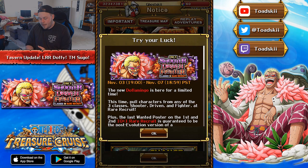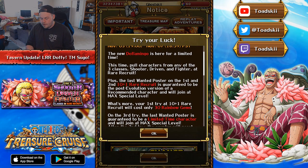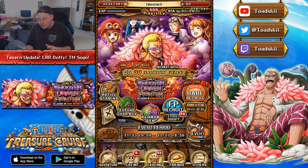Going through the structure of this banner: it arrives on the 3rd of November and leaves on the 7th when the Sugo Fest starts. Doflamingo is available here alongside shooter and fighter characters. On the 1st and 2nd 10+1 Rare Recruit, you are guaranteed to get a 5-star version of any showcase character on the 11th pull. That means Limited Rare Recruit Dofi, Kobe, Koala, Amand, or Pudding — each at max special level. If you are missing these characters, this might be a good opportunity.